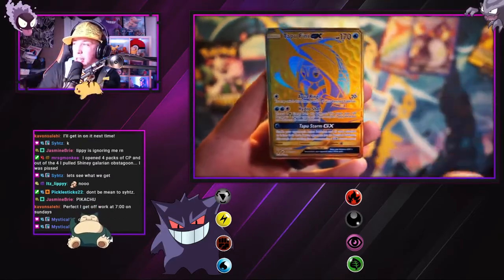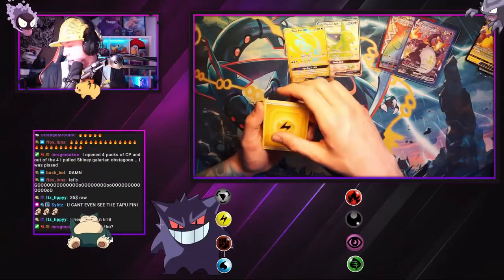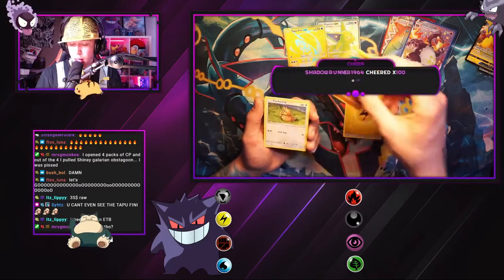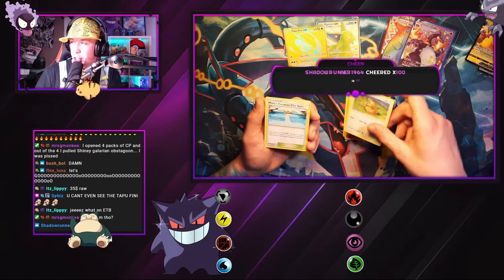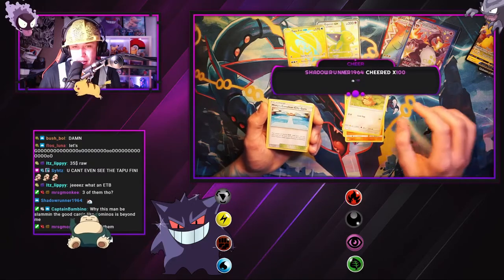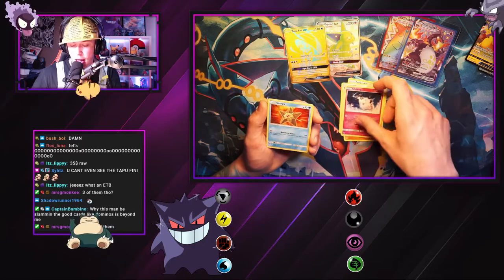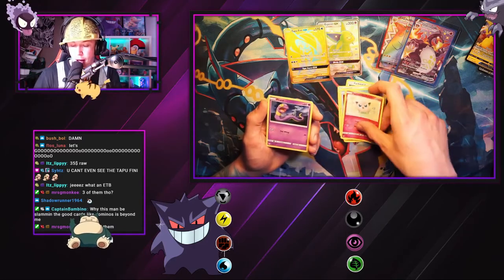Alright chat, final pack of the night. Graveler, Farfetch'd — shadow runner 1964, thank you for the hundred bits, how you doing today man? Misty, Cerulean Gym, Clefairy, Staryu, Jigglypuff.